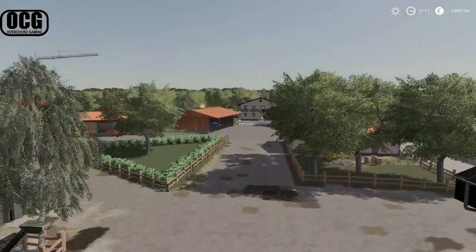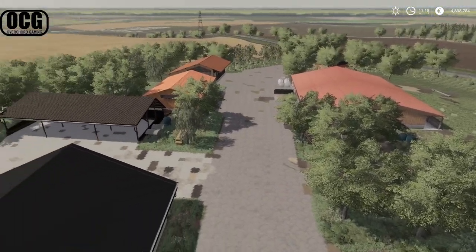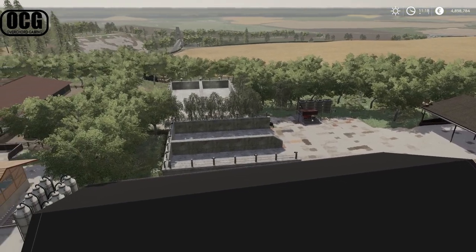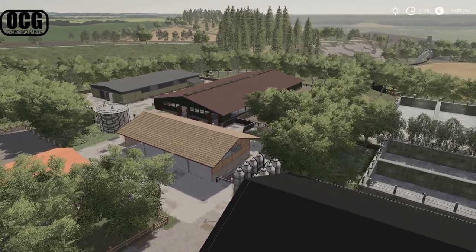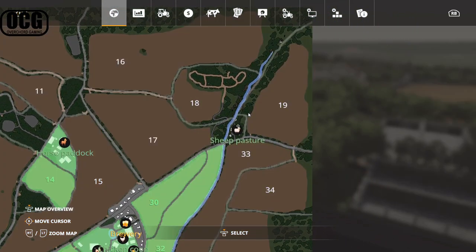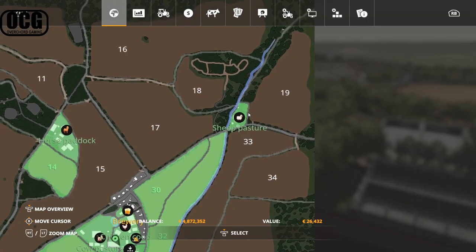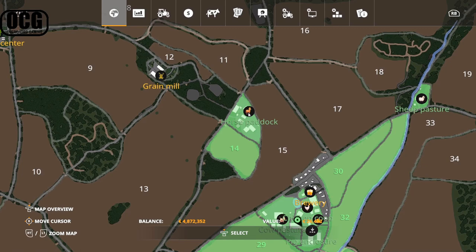There are also built-in animal points beyond the main farm — you could build your own animal stables elsewhere as well, of course. There's a sheep area and a horse stable to briefly look at. The sheep pasture to the north can be purchased for 26,000. The horse paddock is quite a large facility — you could even play this purely as a livery farm if you wanted to.